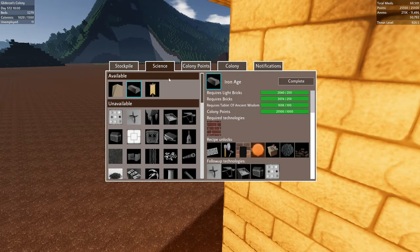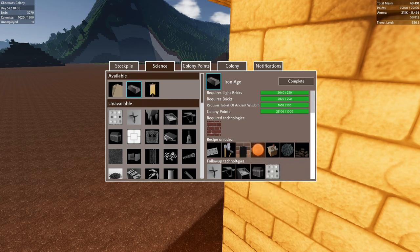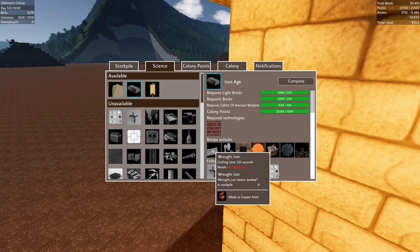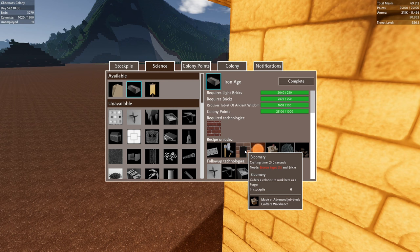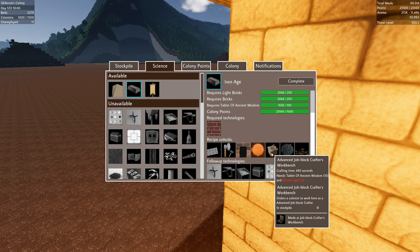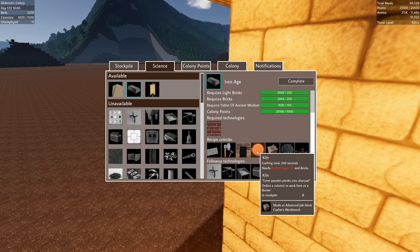Let's go back to the tech tree and see what else the iron age unlocks. We're definitely going to do it. Iron tools will be an upgrade for every worker that uses tools — that's something we definitely want. The kiln needs bronze ingots, so we'll need an outpost for that. I'm just wondering if we should be focusing on this post-haste.